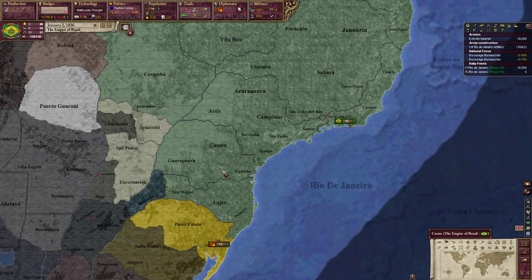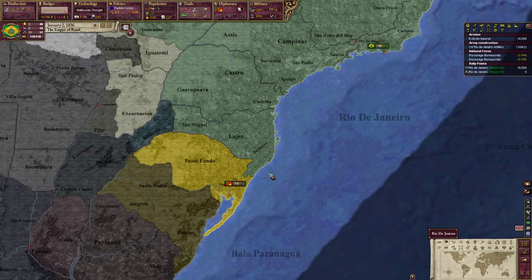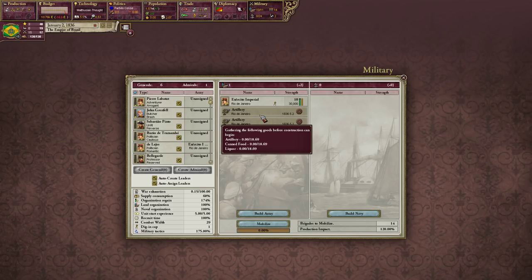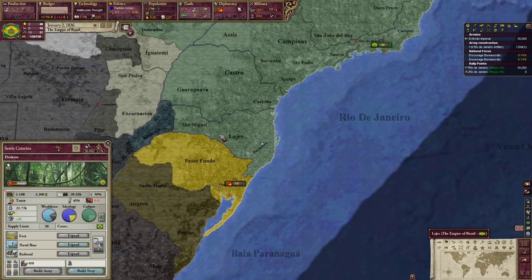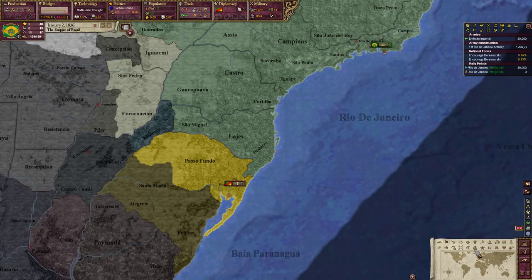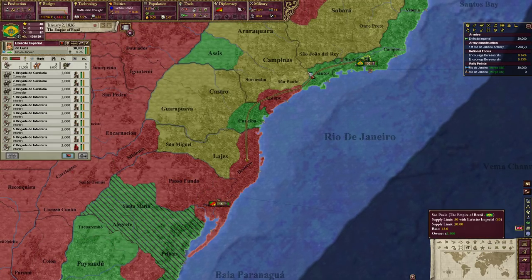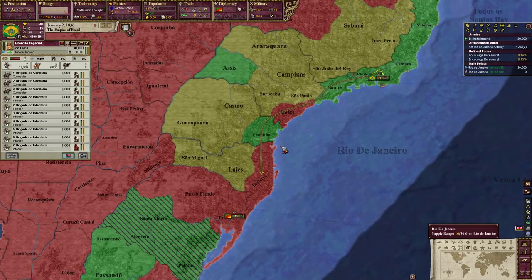To unpause — I think we're ready for this war. We're ready to move this army down south and annex Rio Grande do Sul. We shouldn't have too many issues; we outnumber their army two to one. We are recruiting artillery in Rio de Janeiro — they'll take a little while to be created — so we're just going to move the army south immediately. We want to stick primarily toward the coast because the coast usually has the highest supply limit. There's a supply limit map mode with shortcut G.